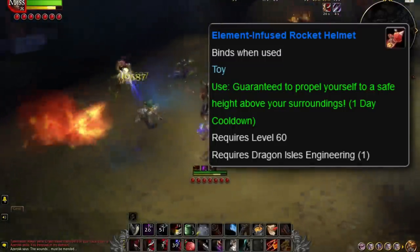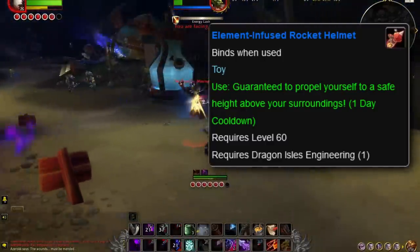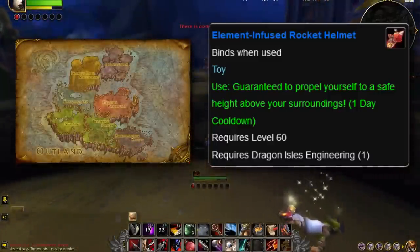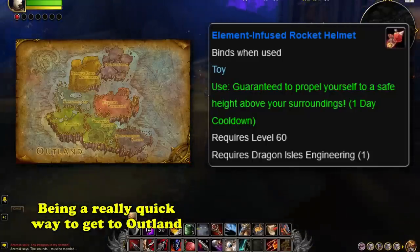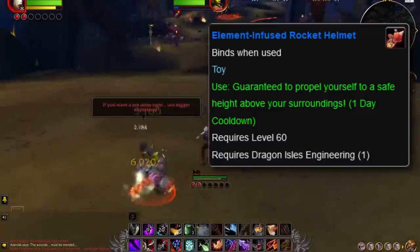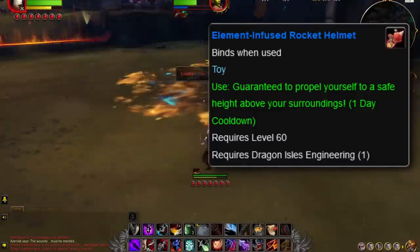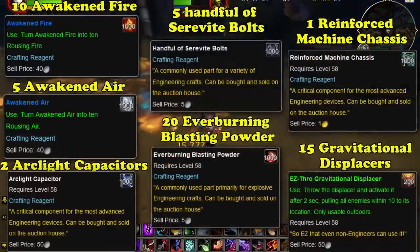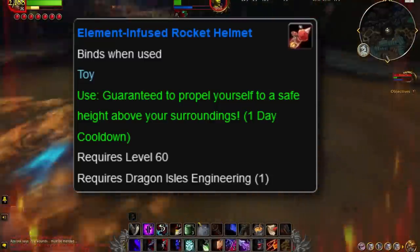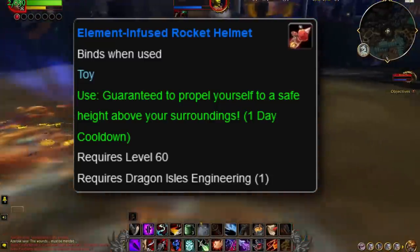Using the Element-Infused Rocket Helmet hurls the player so far into the air they can surpass orbit, traversing the Twisting Nether, and eventually start to fall in Outland. As such, it almost acts as a teleport, and is actually a pretty nifty way to get to Outland from wherever you may be. To craft it, engineers need to earn 15 skill points in the Mechanical Mind Specialization under the Novelty Sub-Spec, and the recipe calls for all the materials listed on screen. Even though it has a 24-hour cooldown and requires Engineering, its teleportation effect can be very helpful, so it ranks at number 3.